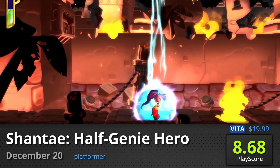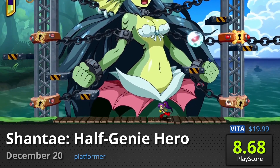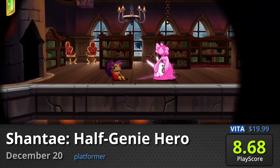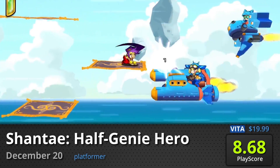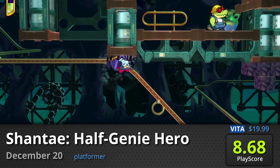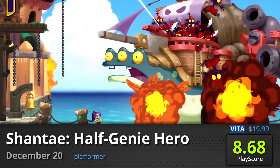Half-Genie Hero (PS Vita): Shantae makes her debut on the PS Vita in high-definition wonder. Control this spunky little girl and use her wide array of abilities to save her land from a growing threat. Use her hair, transform into animals, and do whatever it takes to be a hero. It has a PlayScore of 8.68, making it the highest-rated PS Vita game on this list.